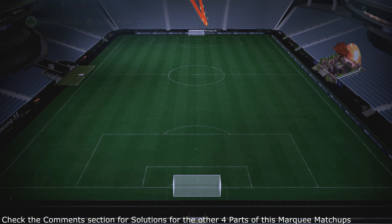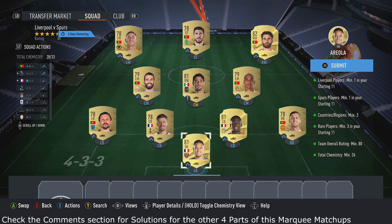At time of recording, this team currently costs around 9,000 coins. Now the three players at the back — that is pretty key. It's got the Spurs player, the Liverpool player, and then also a French player to link to them. So we recommend going with three French players just there.